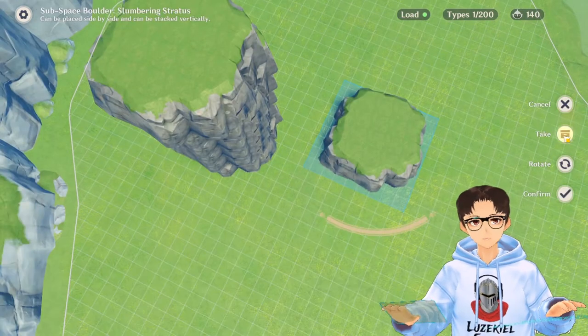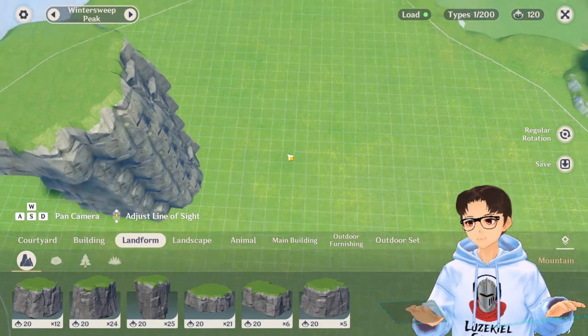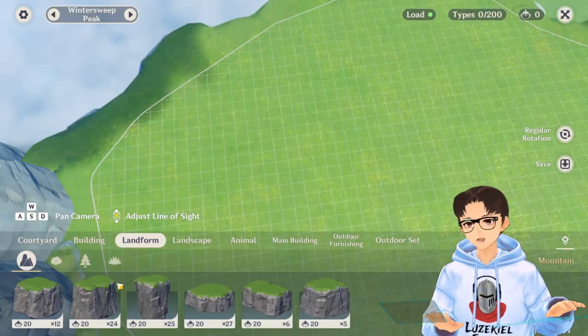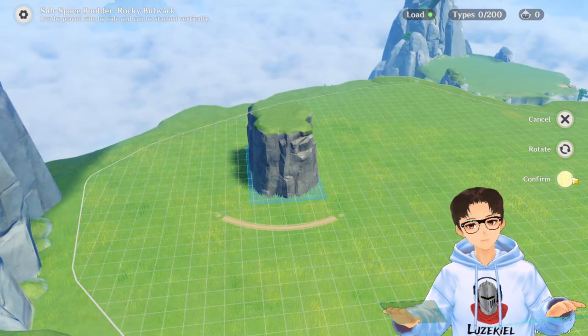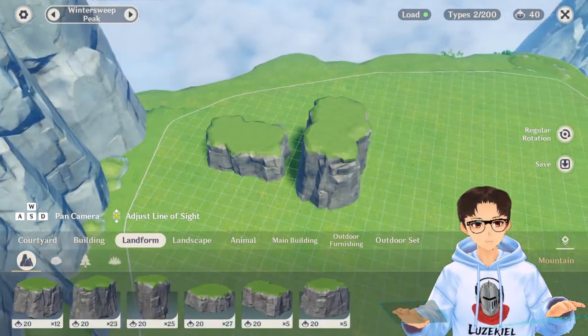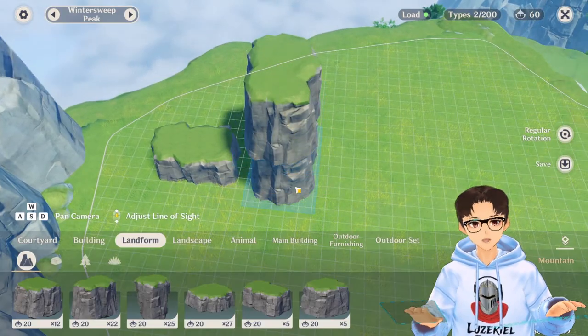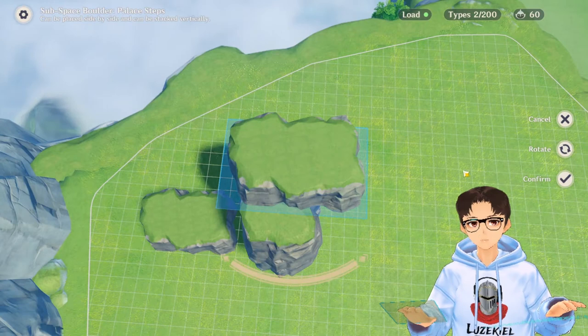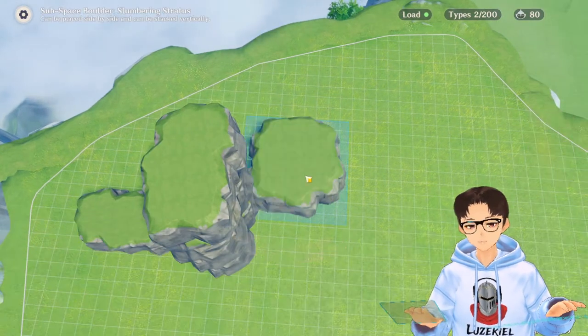So how does knowing the maximum height for boulders affect your cave? Let me give you a simple explanation. First I will place this one — this is the rocky bulwark, it is 2 storeys high. Let me place this 1 storey equivalent at the side for reference. Then another storey, so now we are at 4 — 2 and 2. Then a 1 storey one, so we are at 5. And lastly, slumbering stresses.